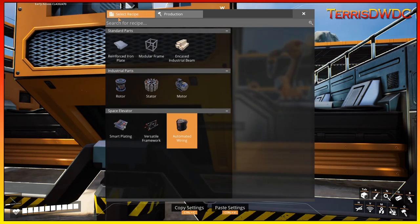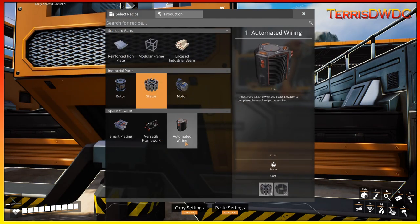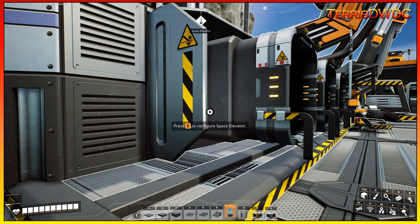Looking at the stator recipe: it requires 15 steel pipe per minute and 40 wire per minute, all of which is being made. We don't have an assembler making stators yet, and this recipe makes 5 stators per minute. We only need 2.5 for the automated wiring, so we'll have a little overflow. We're going to get a stator manufacturing line done, build the versatile framework line and the automated wiring line, and start stockpiling so we can unlock the third phase of our space elevator, which will unlock tiers 5 and 6 for us.